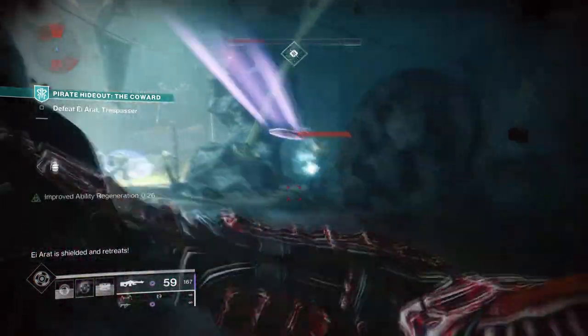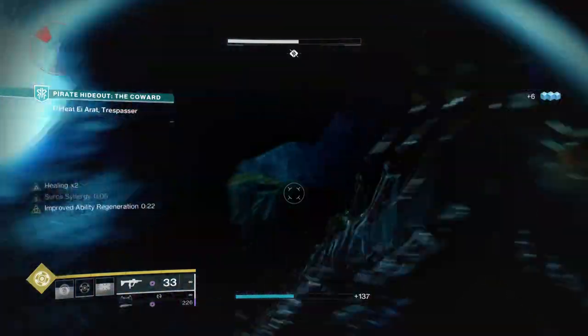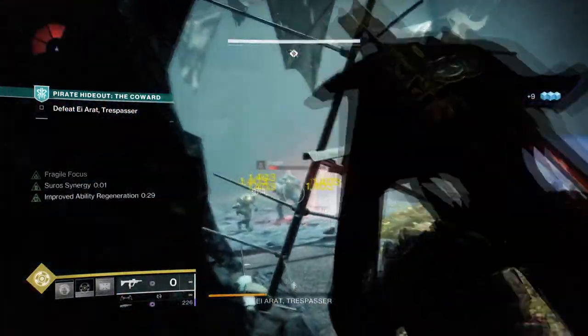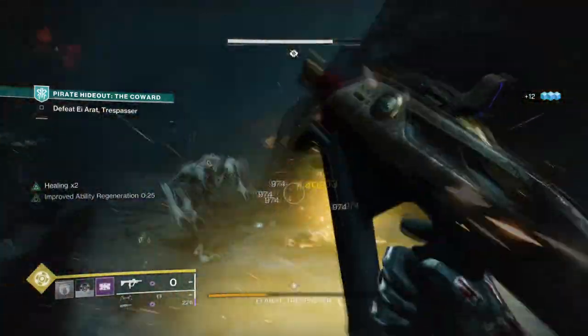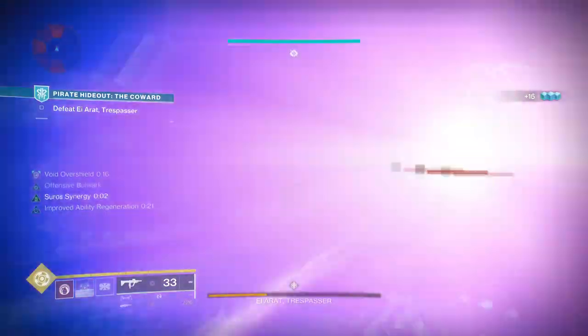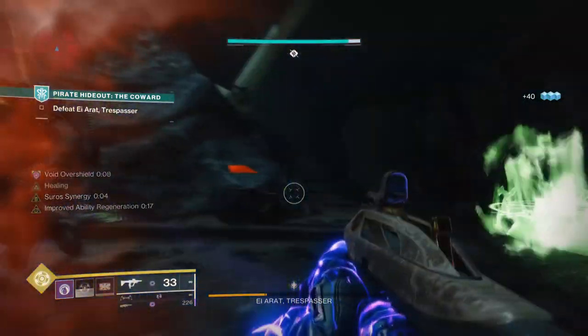Let's start with the subclass being used, which will of course be Void. We will be using everything within our arsenal to achieve our goal, and the good thing about Titan Void fragments and aspects is that it doesn't require a lot to make what we need work. Now this is both a good and bad thing as it reduces time taken to build up what we need but also reduces the amount of customisation at our disposal.